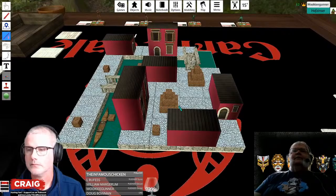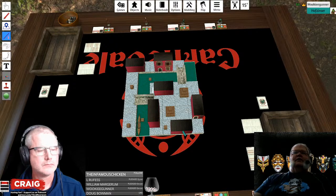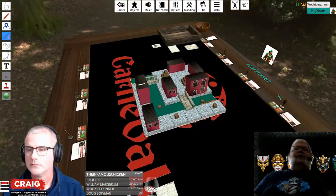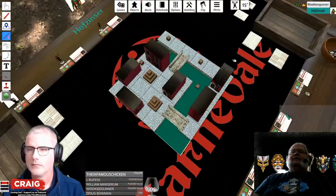The other thing about Tabletop Simulator is camera movements. If you use your right mouse, you can actually tilt the table so you can see it better. If you click the center button, it allows you to move the table. And then the scroll wheel will allow you to zoom in and out. That will come in handy especially so you can see that the building in the direct center has a walkway that you can get to creatures that may or may not be in the water.